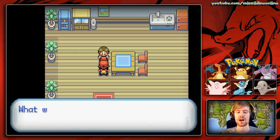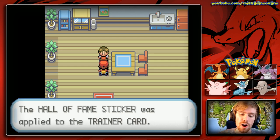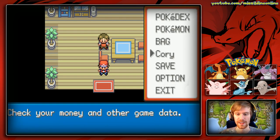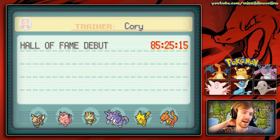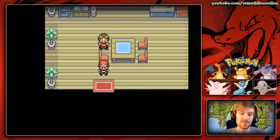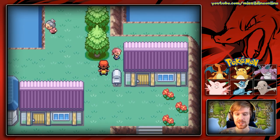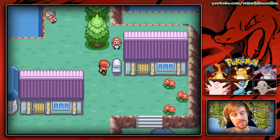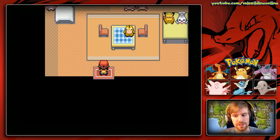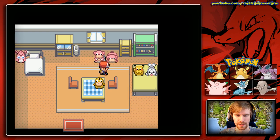We find a kid collecting stickers who gives us a Hall of Fame sticker for our trainer card since we made it into the Hall of Fame. The sticker gets applied to the back of our trainer card - 'Hall of Fame Debut.' We can see the Pokemon that fought with us, which is pretty cool. Nearby, we find Lorelei of the Elite Four is actually from the Sevii Islands! Her room is full of stuffed dolls.